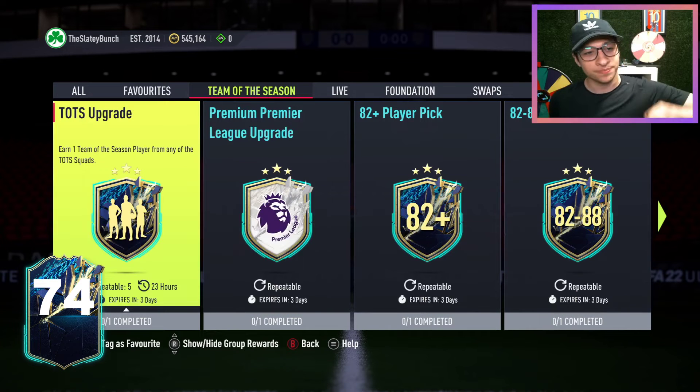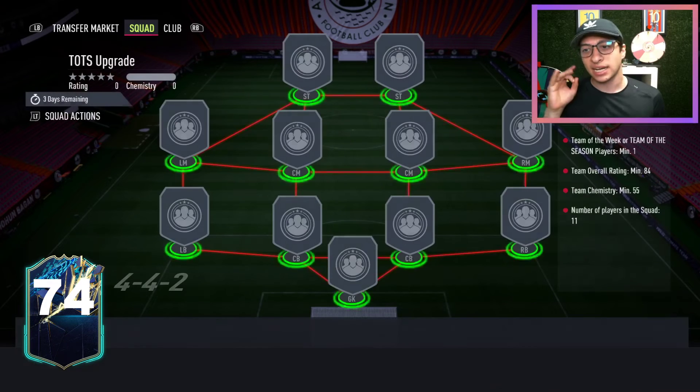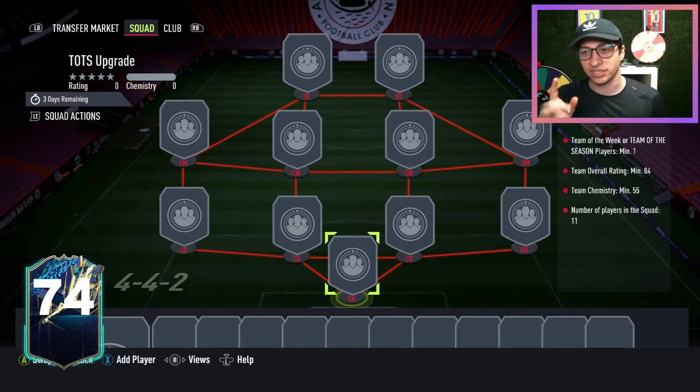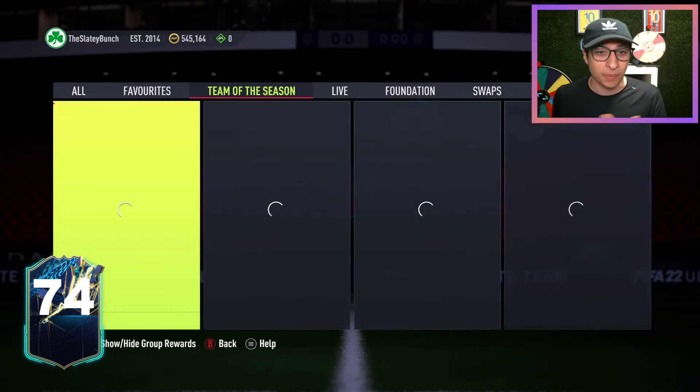Now we have a TOTS upgrade — repeatable 5 times every 24 hours, so you can open 5 of these over the course of the week. This is a Team of the Week or Team of the Season minimum 1, 84 overall, 55 chemistry. I think these are really cool. If you don't know what to do with 84 or 85 rated duplicates, take a Hail Mary and try this, or sell Team of the Week and Team of the Season cards, which will continue to go up in price.